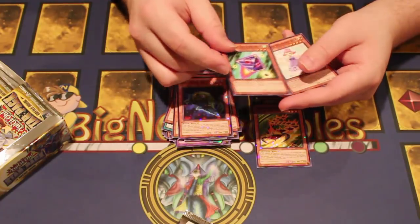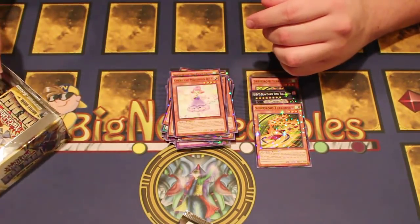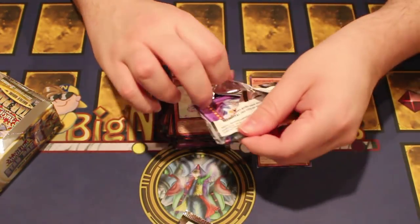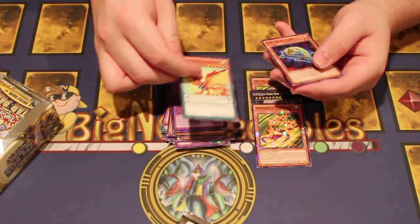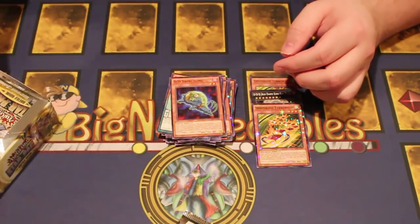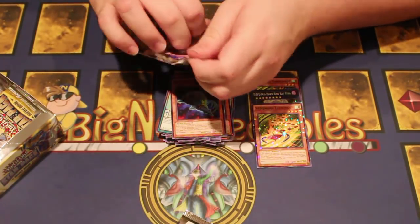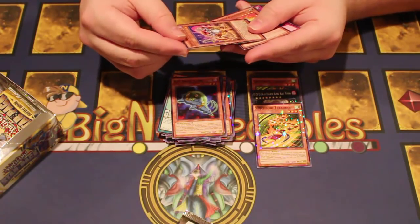Swirl Slime, Triad Dice — that looked really nice — and Star Foil. Next up: Frightfur Leo, this guy, and another Swirl Slime. I wonder if it's possible to pull more of the good stuff that we have here.